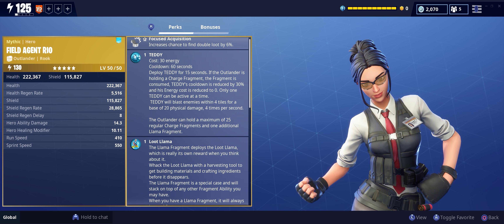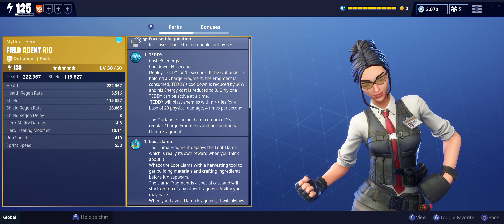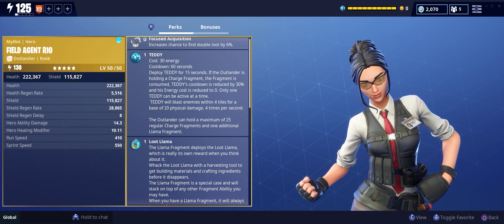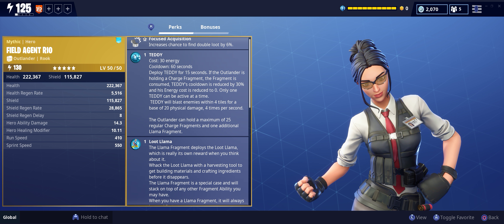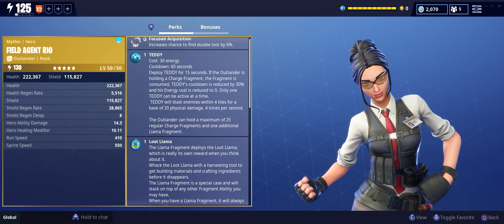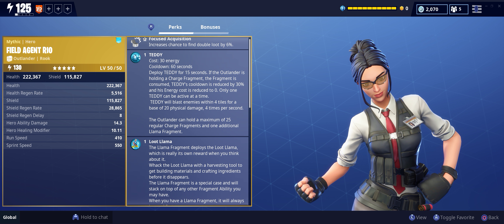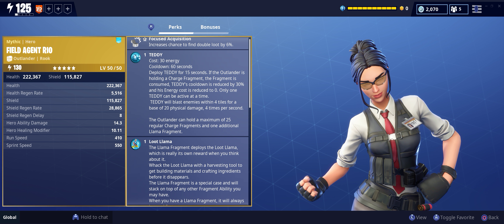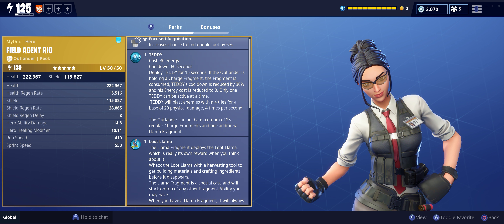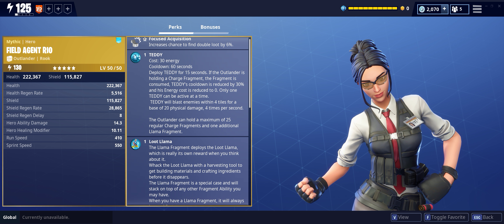So if you have a charge fragment, you throw him down and the Teddy doesn't cost any energy, and for the next Teddy the cooldown is reduced by 30%. Only one Teddy can be active at a time, and Teddy blasts enemies within four tiles for a base of 20 physical damage four times per second. The outlander can hold a maximum of 25 regular charge fragments and one additional llama fragment.